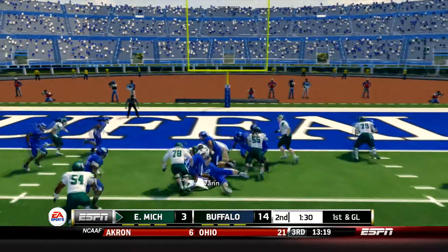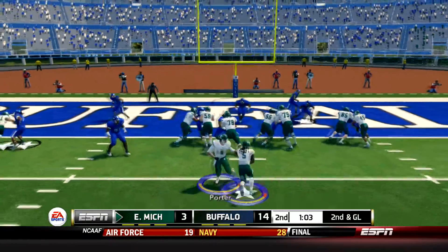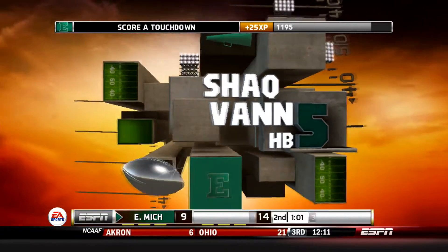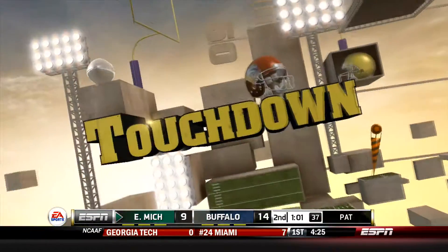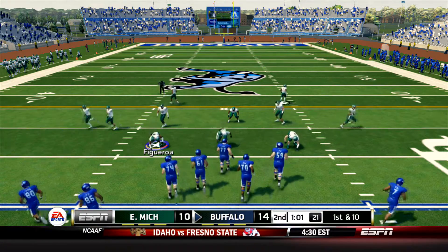Eagles with a very efficient drive here trying to eat up clock to not allow Buffalo to add more points before the end of the half. 1st and goal is going to be a handoff to Van up the middle, picks up 5 down to the 2. 2nd and goal from the 2 now. Van the lone setback. He will be given the ball once again and he's going to fight and reach his way forward. Gets the ball across the pylon and is in the end zone for the Eagles touchdown. Make it 14 to 10 here near the end of the 1st half.